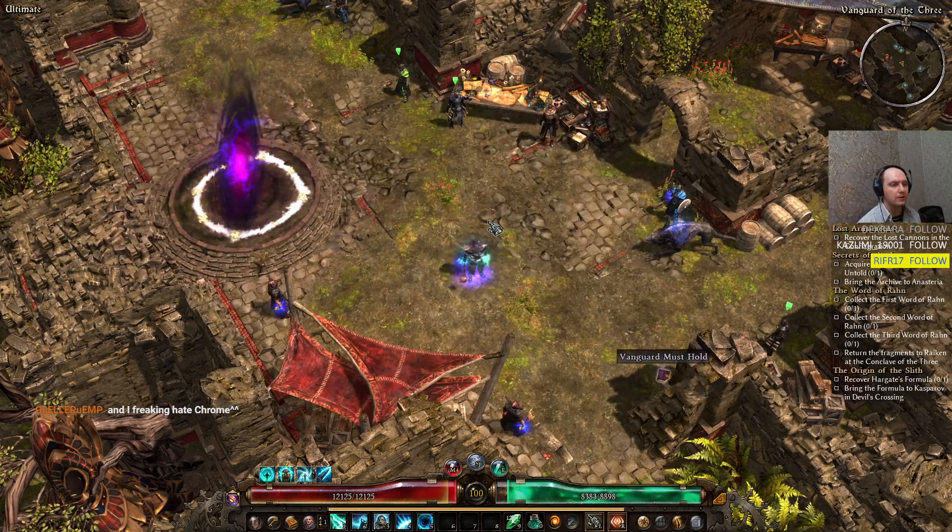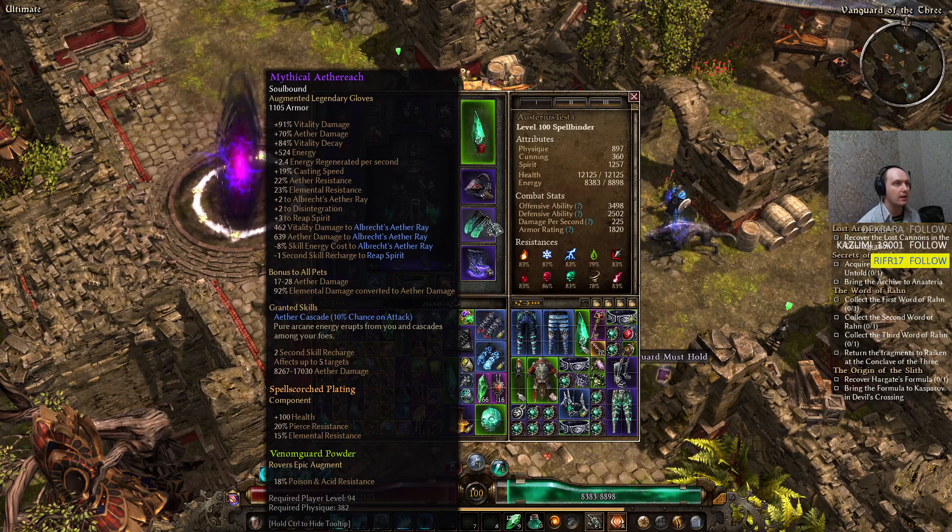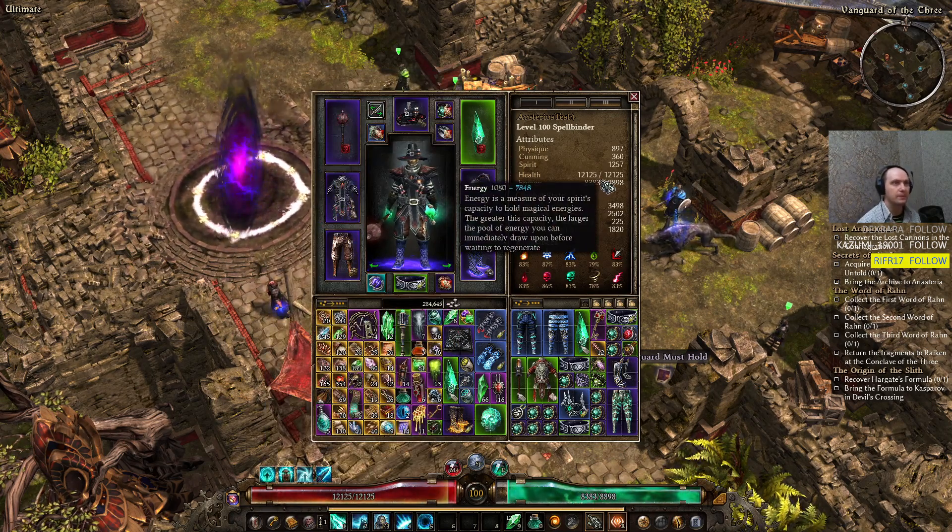The build is very solid. We started exclusively on ultimate difficulty, which resulted in a couple of deaths along the way, partially because I was measuring the build's capabilities to kill multiple elites from totems at level 20 with negative resistances, and partially some pilot errors in some fights. But the build itself was very solid from start to end — good damage, good clearing speed. Let's get into more details on how this works.